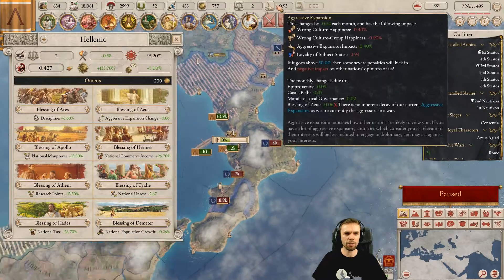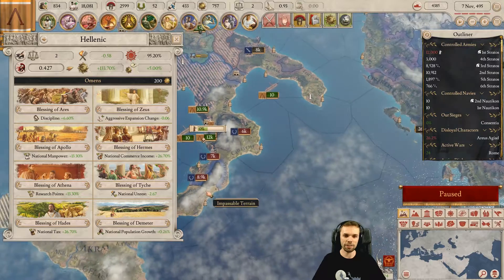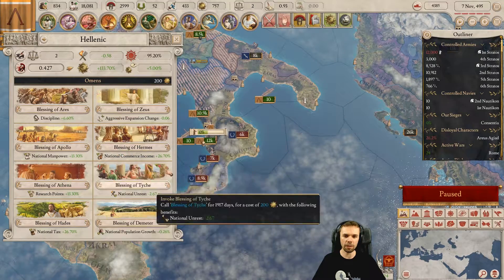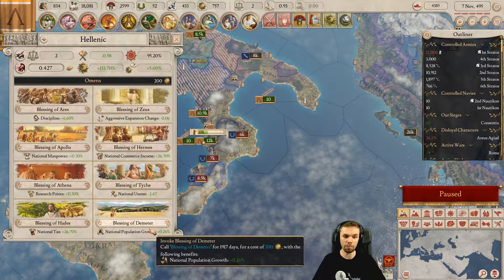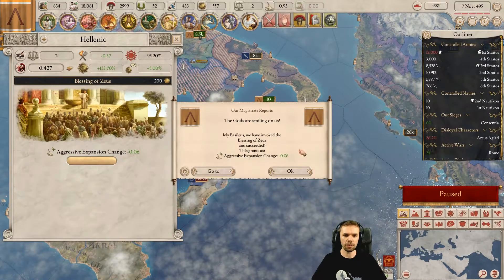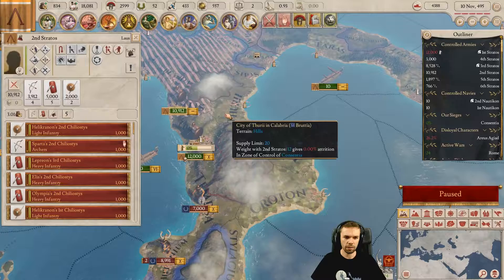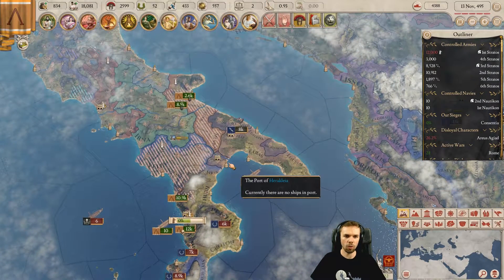Do we still run with the AE standard? We have virtually no more AE, but we're gonna have some. We don't need the discipline — the manpower would be nice, the research would be nice, the pop growth would be really nice. I think I'm going to continue running with Zeus here just so we don't have tons of AE from this.